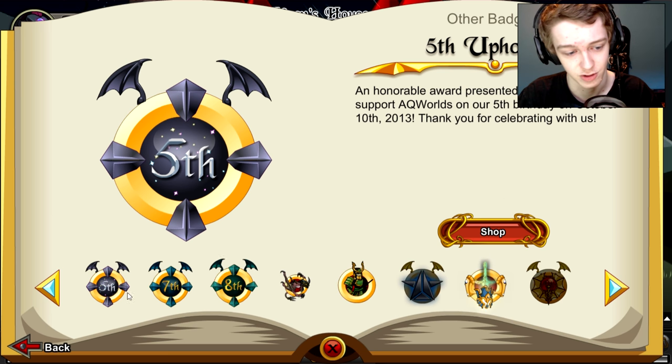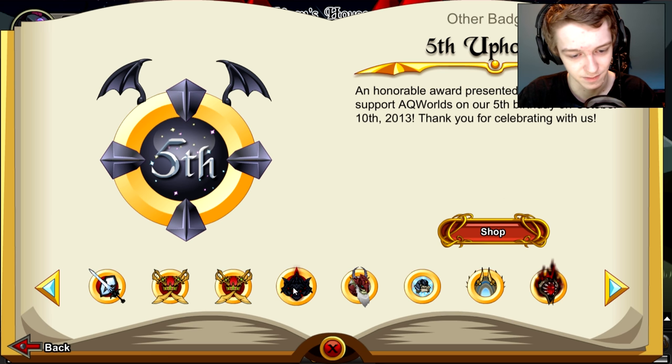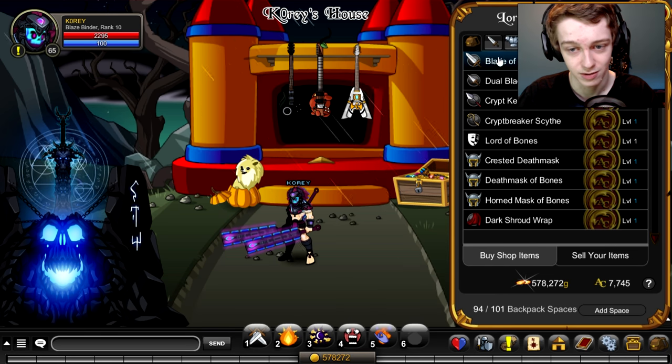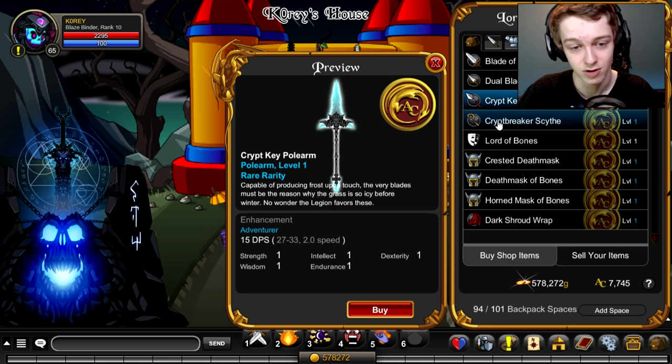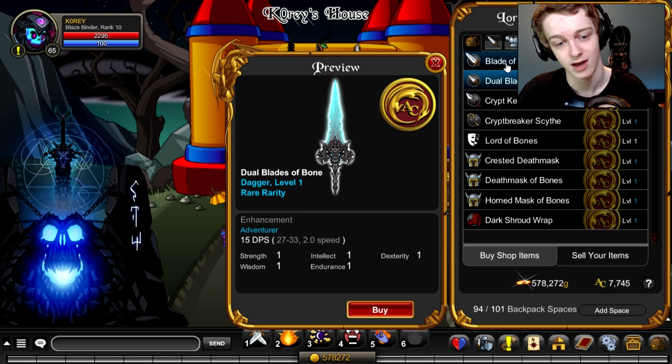Basically, the other version is just red, so it's not too different. This is the $10 one. It comes with the Blade of Bones — single and dual version — the pull arm, and the scythe. I think a lot of people like the weapons in this set a lot more than the other items.